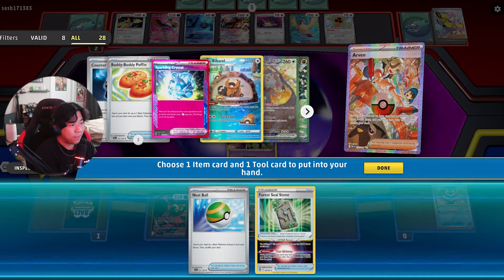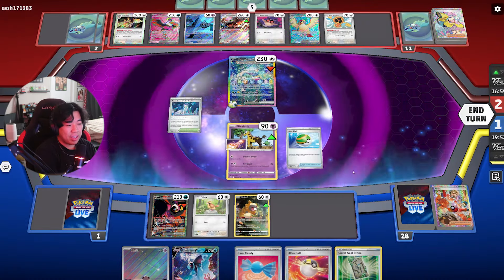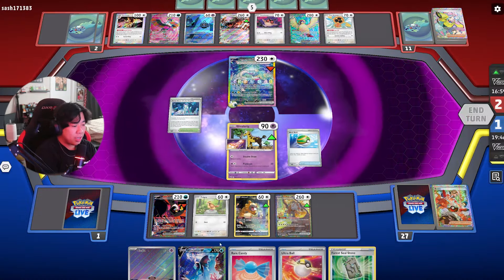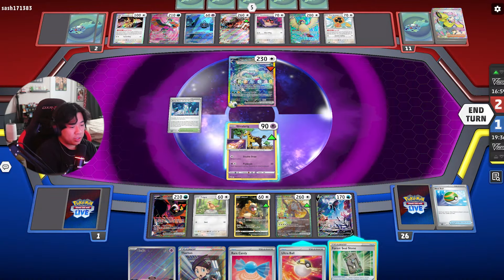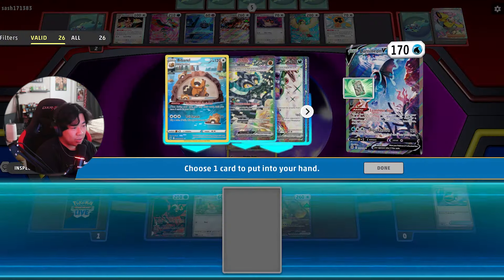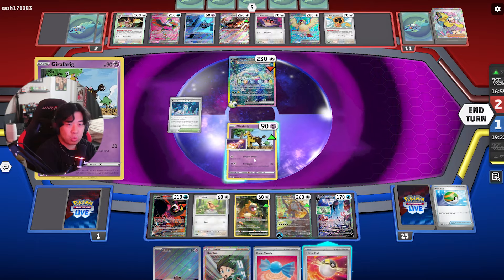We also get Nest Ball — get the Ursaluna, put down Lumineon for the Forest Seal Stone, use it to get the Energy we need. We grab Blood Moon Ursaluna, place Lumineon down. Forest Seal Stone — activate it — and then we go grab our one Energy, attach it to Blood Moon Ursaluna, which is doing 240 for just one energy. Our opponent already conceded and we took the dub!